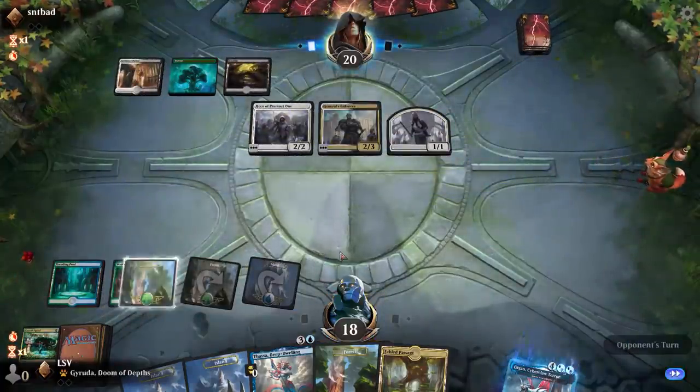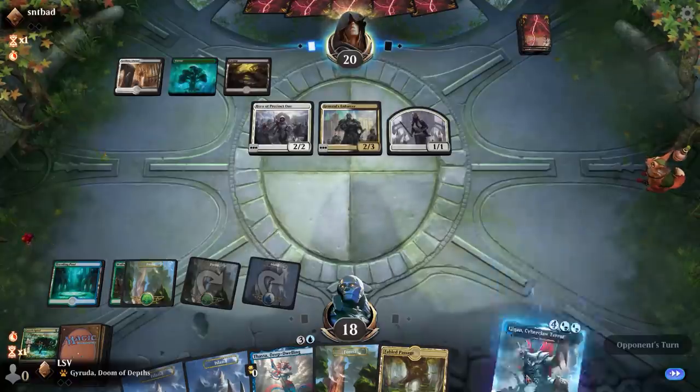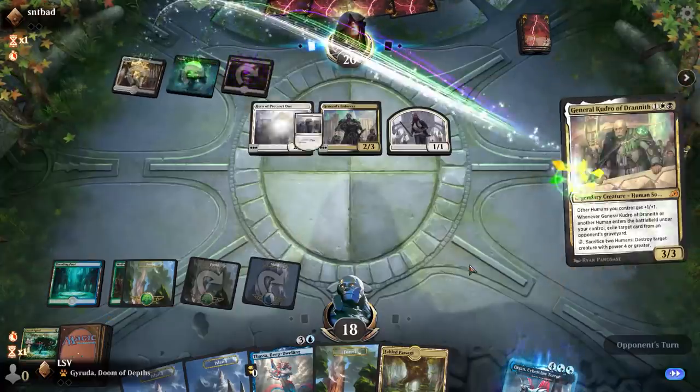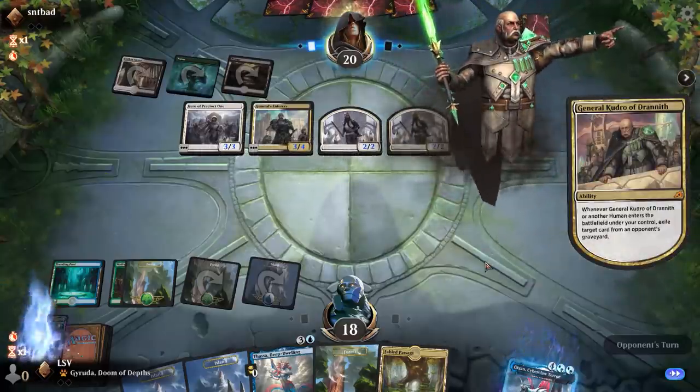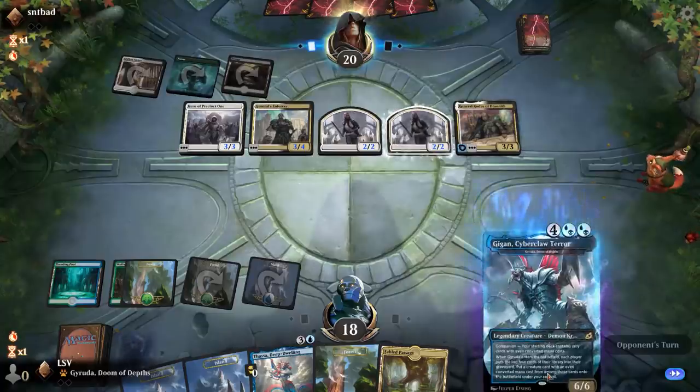Next turn I'm going to play Gyruda — it's coming for you. I'm going to take five this turn and then they're going to get to make one more play. If they play General Kudro — all right. This will be close. I'm going to take eight this turn, go to ten, and then I'm going to have to hit something nice off of Gyruda in order to stabilize this board.